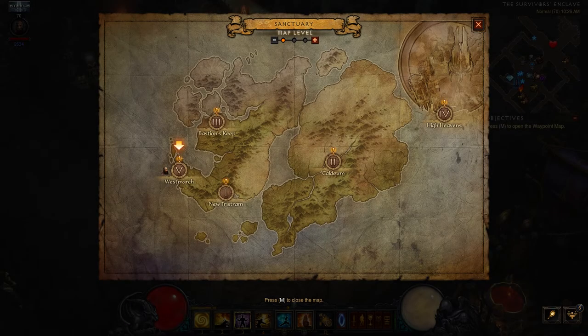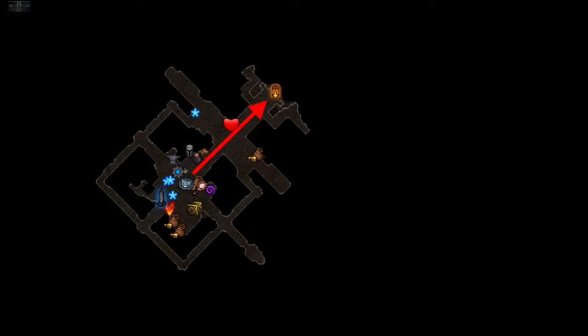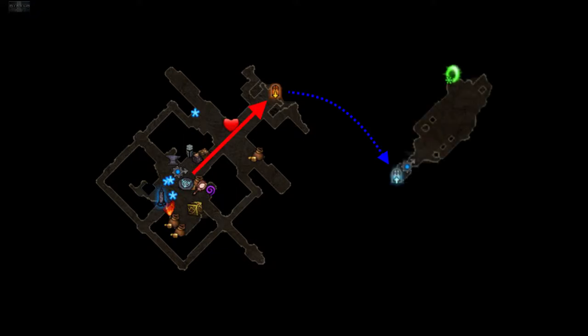Now that you have the setup and know how to approach the dungeon, let's head to it. Go to Act 5, then to the Survivor's Enclave Waypoint. In town, head northeast to the portal to Zakarim Cathedral. From there, keep heading northeast — the dungeon entrance is tucked away in a corner on the left side.